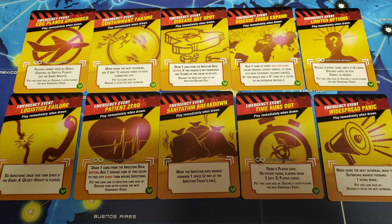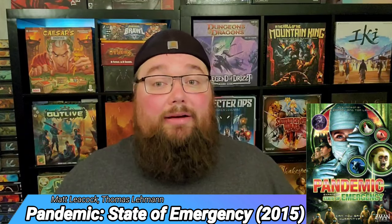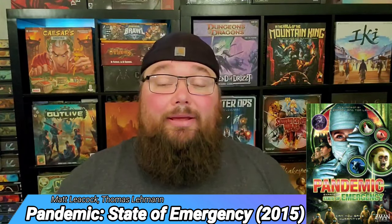The next variant is the Emergency Events one, which is probably the easiest module to add. It's a bunch of events you shuffle into the player deck, and when you draw them, bad things happen. You put in as many as the number of epidemic cards — so if you're playing with five epidemics, you put in five. You draw them and you've got to do this bad thing. They're not terrible things, but they are bad things. It's the easiest module to add out of any of these, maybe alongside the Quarantine one. If you want your game to be just a little bit more difficult, add in these Emergency Events.